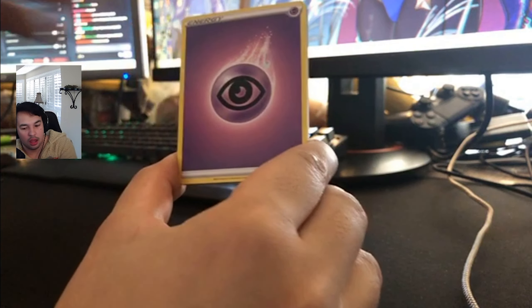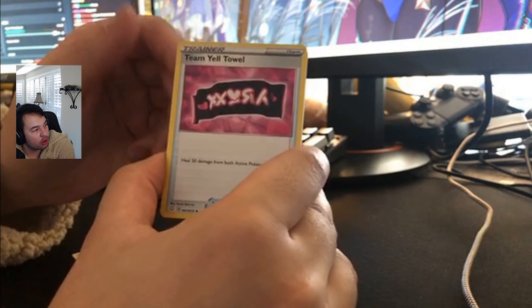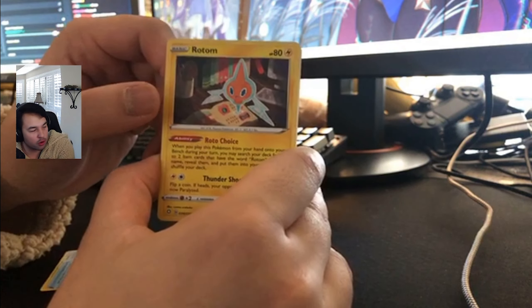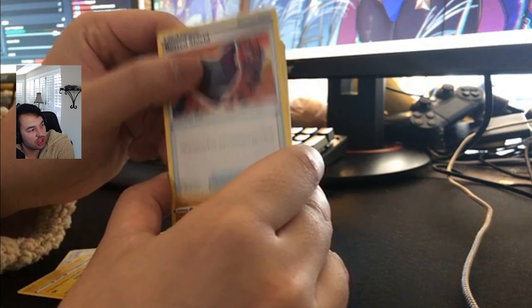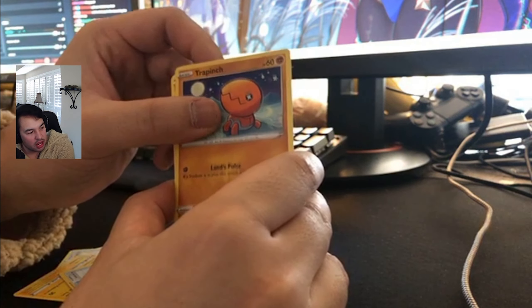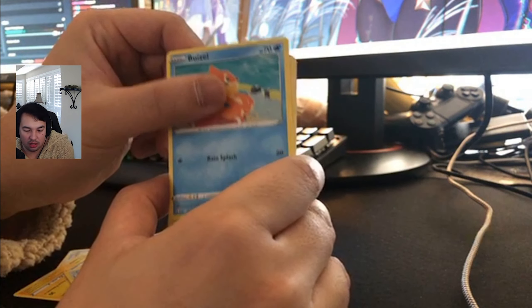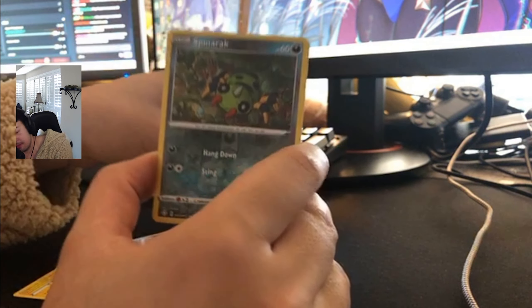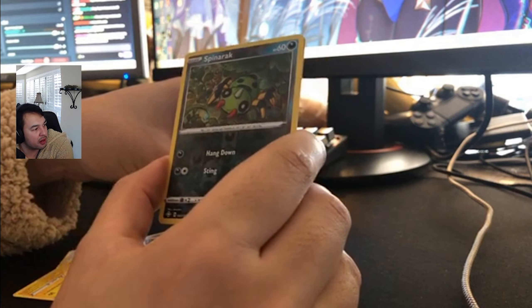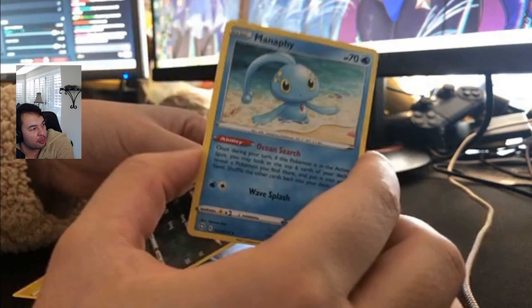Starting off with a Psychic energy. Team Yell Towel — this is like the fourth one we've pulled of those. A Rotom — I do also have a Shiny Rotom, which is really cool. Rusted Shield, Trapinch, a Switch, Nickit, Abusal, Shinx, a Koffing. Got a Reverse Holo Spinarak, which is not too bad. And a Manaphy — this is the third Manaphy I've pulled. Decent third pack.